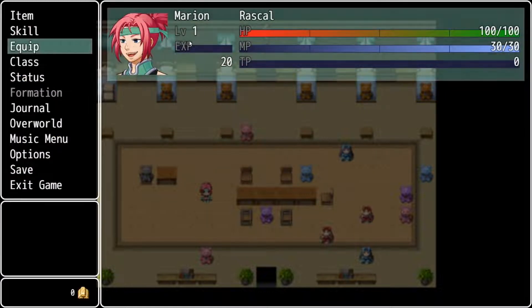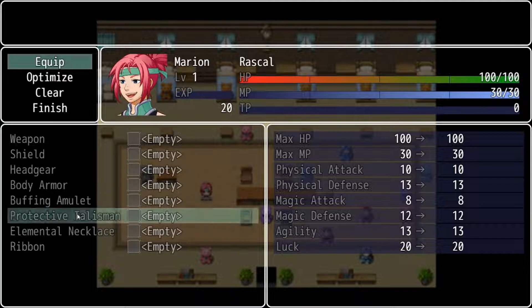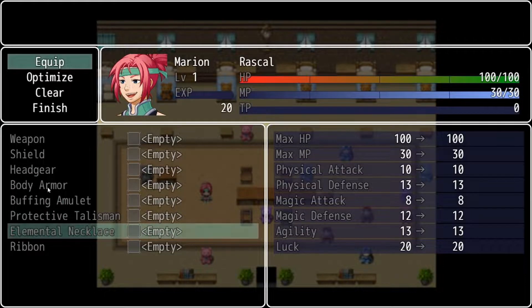As far as equipping goes, when you have weapons and armor this will be more relevant, but there's a bunch of different slots for different gear. Things like the Amulet Talisman Necklace will be for very specific special buffs — for example, if you want to make sure you never get poisoned, paralyzed, confused, charmed, or any of those status ailments, you can select the right accessory. Something like the Elemental Necklace would be useful if you know you're going to be facing a lot of enemies that are specifically water type, fire type, light type, or dark type. You'll have access to a lot of different types of gear to allow for as much customization as possible.